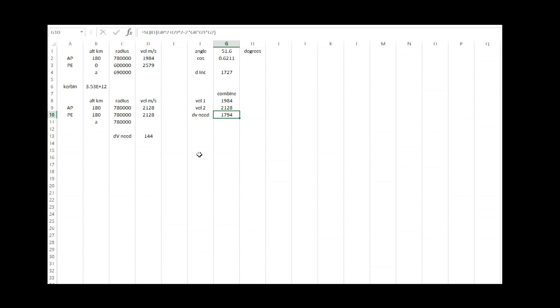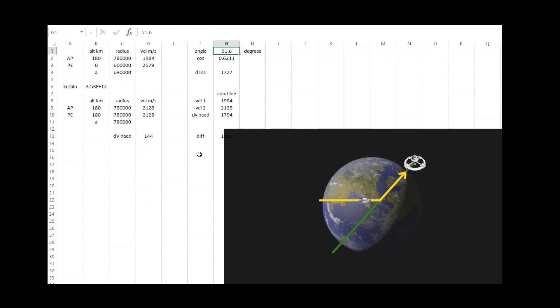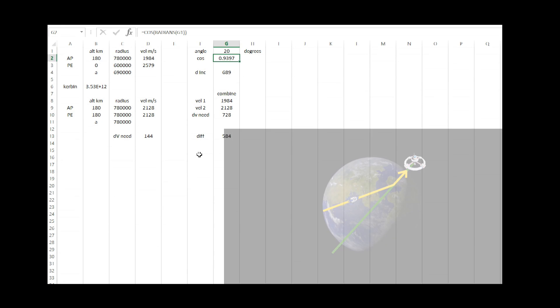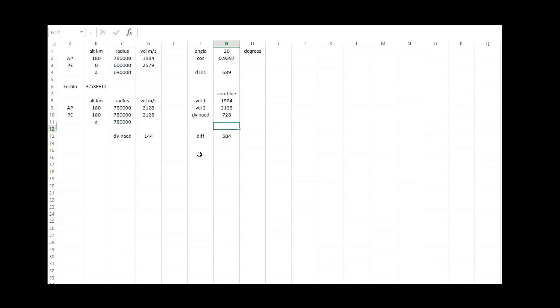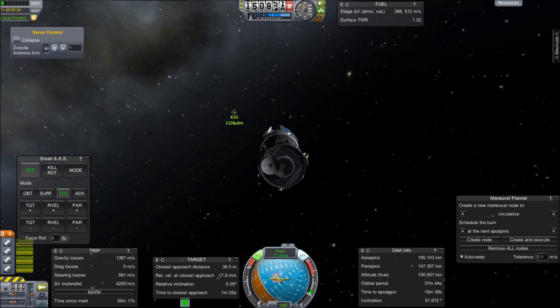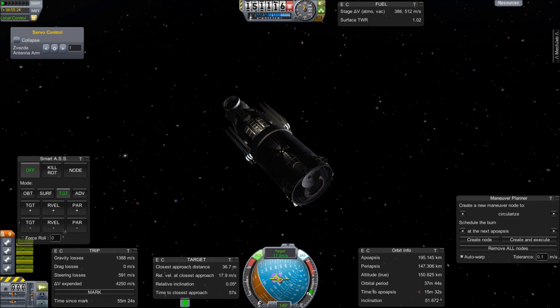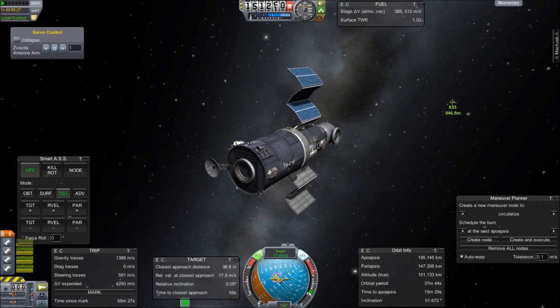That's the inclination change and orbit change at the same time. The additional cost over the simple circularization would have been 1,651 m/s. In reality, I didn't go directly 90 degrees east — the inclination change was maybe 20 degrees difference, so that would have been 728, and the extra cost was 584 meters per second. That's not that much in Kerbal Space Program because launchers there have so much delta-V. If I were doing a real solar system, this would actually be a lot of delta-V. But on Kerbin, I can totally get away with it.